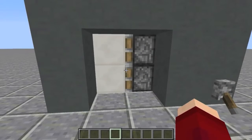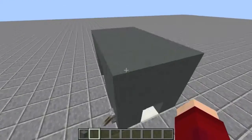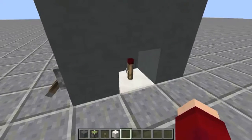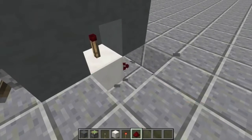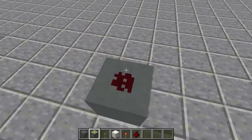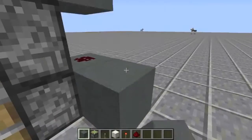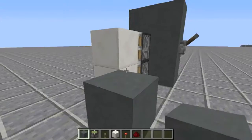I really like it — it's just the weirdest piston door. I'm gonna show you how to build it because it's so simple. All you're gonna need is a couple of pistons, some blocks, a redstone torch, and a piece of redstone. You set up a block, redstone, and a block. Then you have two pistons facing that way with two blocks on them.